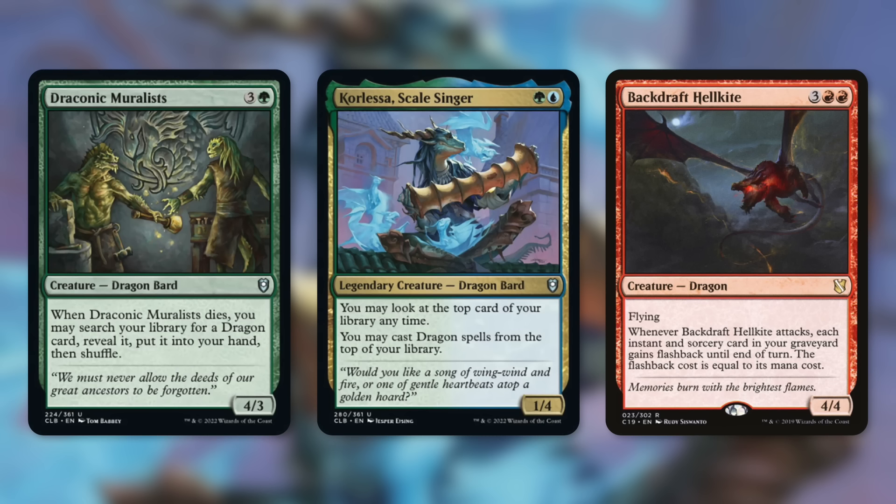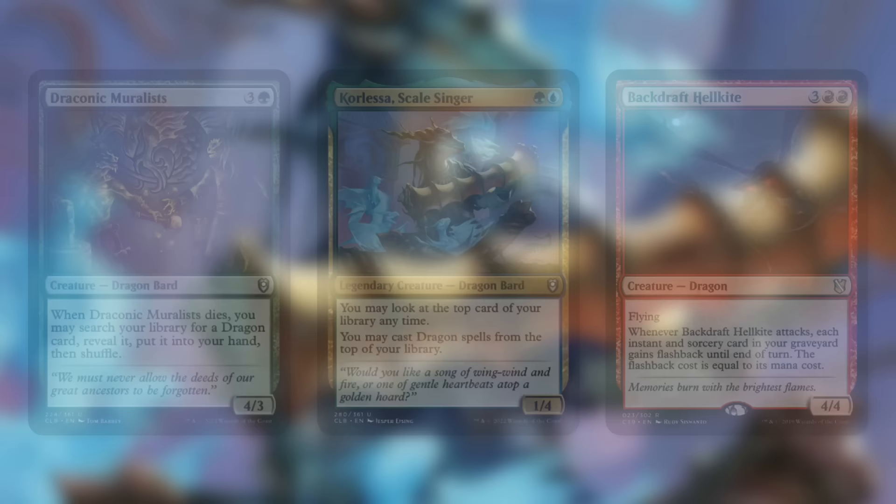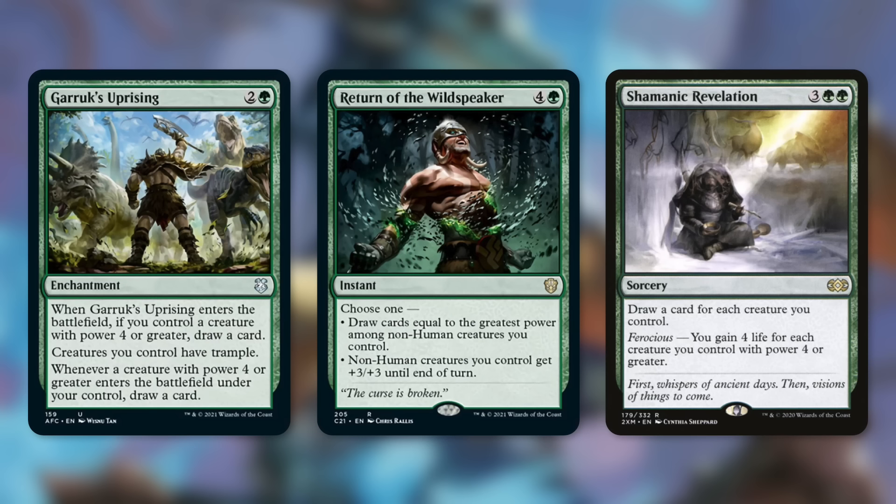Coralasa lets you look at the top card of your library anytime and cast dragon spells from the top of your library — that card advantage adds up a lot throughout the game. Backdraft Hellkite is a 4/4 flyer that when it attacks gives each instant and sorcery card in your graveyard flashback until end of turn, with flashback cost equal to its mana cost. This basically lets us recast all of our instants and sorceries, and there are some disgusting instants and sorceries we'll get to in a bit. We've also got Garruk's Uprising, Return of the Wildspeaker, and Shamanic Revelation for even more card draw.